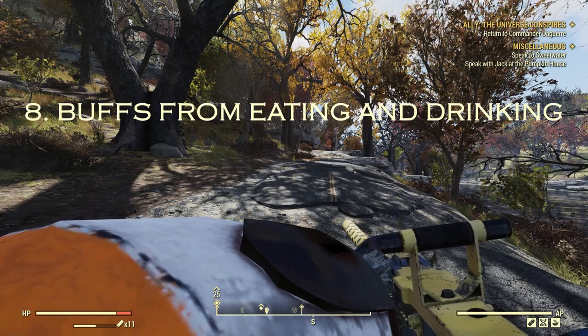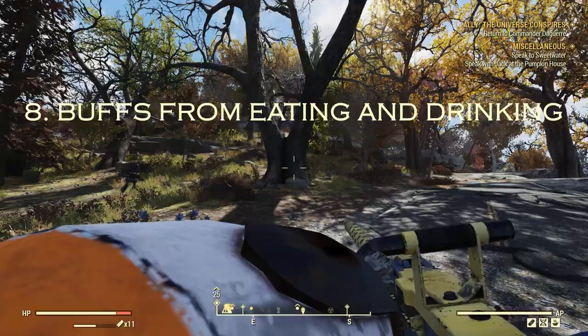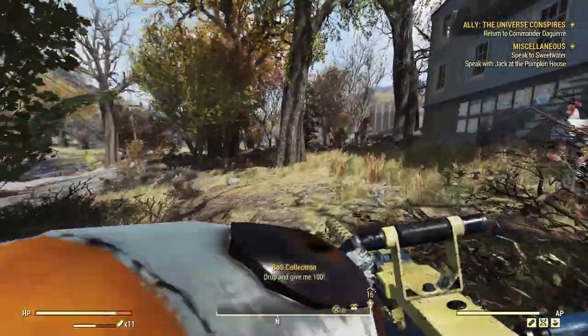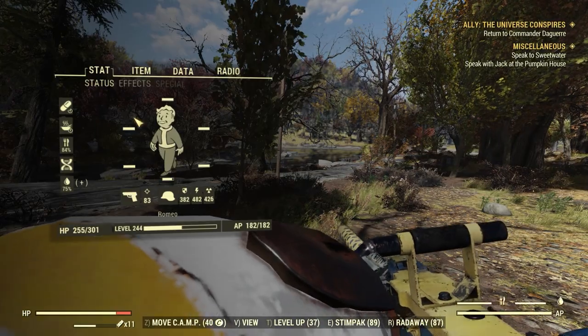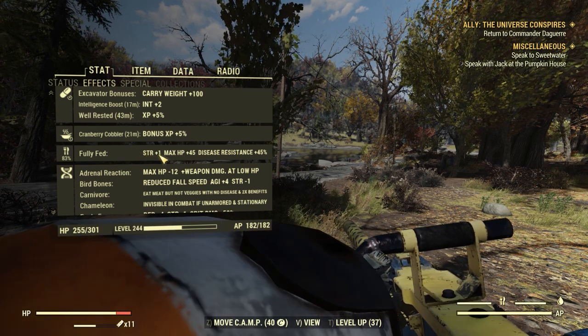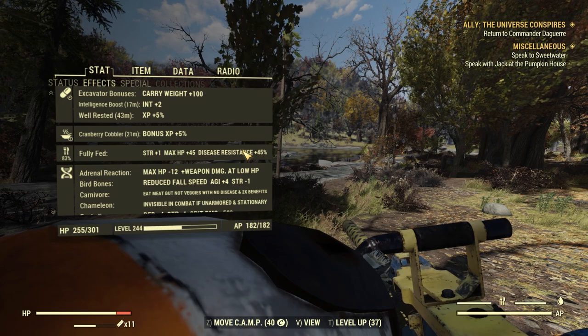Our eighth tip: you'll get great buffs by eating and drinking. Having them filled up gives amazing bonuses. Being fully fed gives Strength +1, Max HP +45, and Disease Resistance +45.